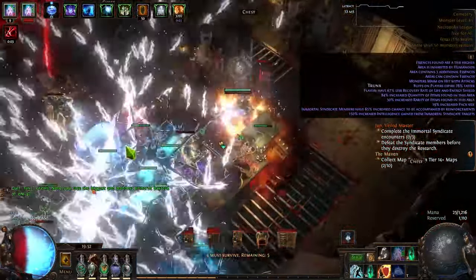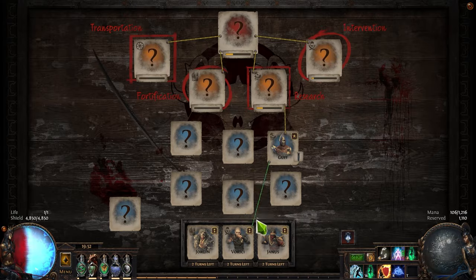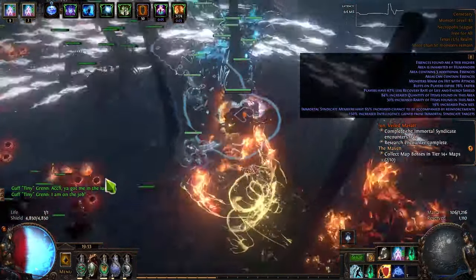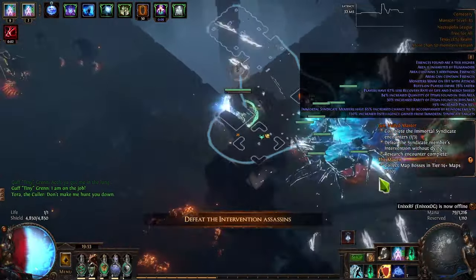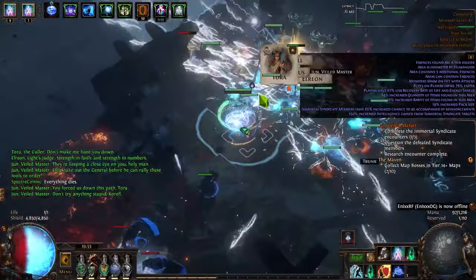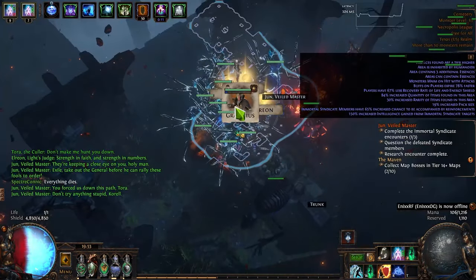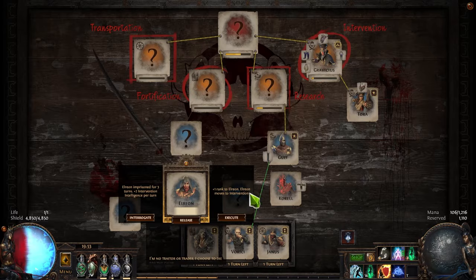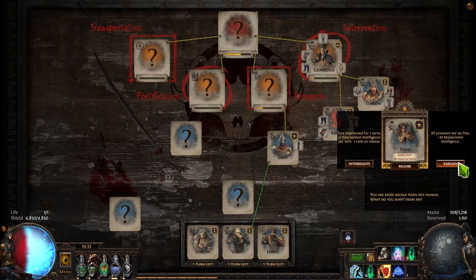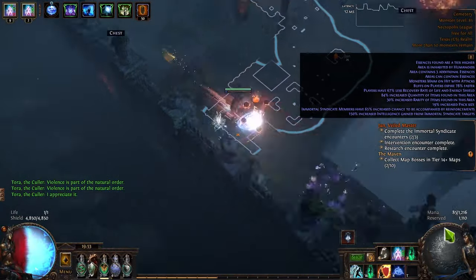I switched my farming strategy to include essences, and I got corrupted blood immunity on a jewel. You still want ES and lightning damage on it but you may have to compromise on the tier of lightning damage to get corrupted blood immunity. Without it, while fighting you can counter corrupted blood with leech, but the moment whatever you're fighting dies and you still have corrupted blood, you drop like a sack of potatoes. With this switch, we no longer have any dots that threaten us.